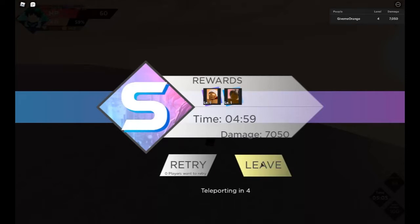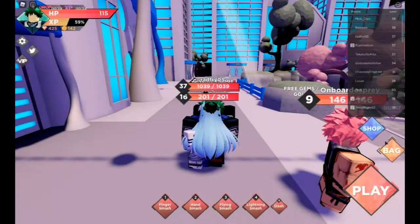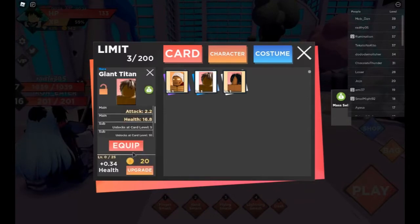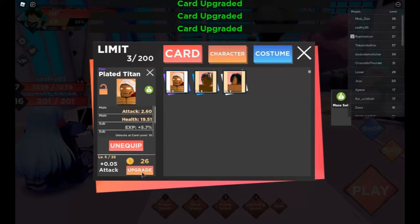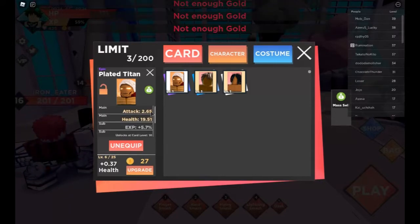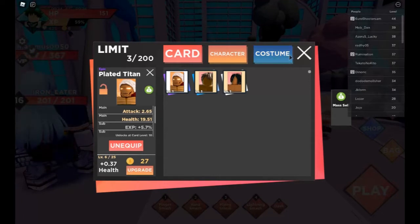After the boss you get cards — make sure you equip them since cards give you damage. You want to find the highest rarity cards and equip them, then upgrade them if you can. I got an epic card, so I'll upgrade that. The stats you get include XP up, attack, gold, crit chance, crit damage, and HP — it rotates between those.